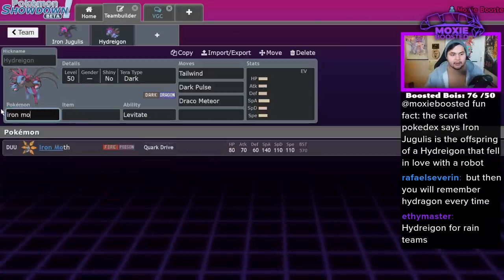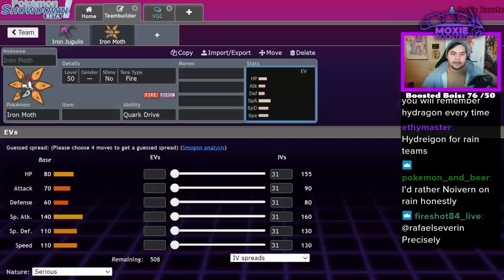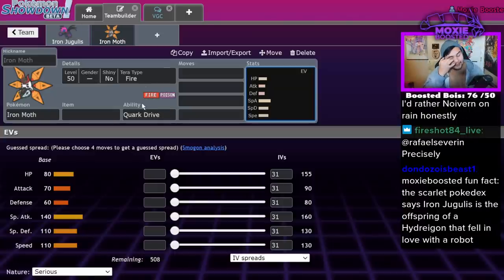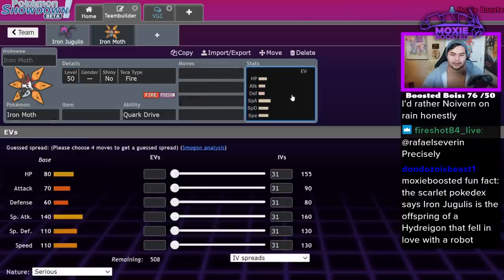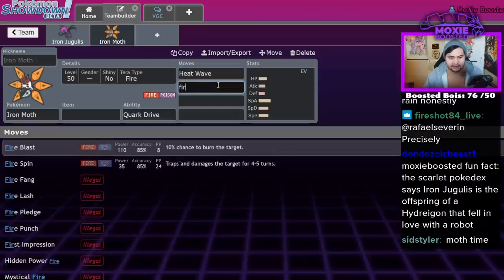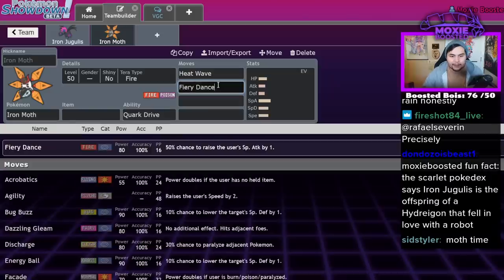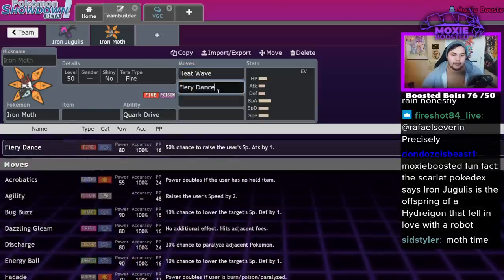Iron Moth. This is another future Pokémon — future forms benefit from Miraidon's Electric Terrain and not Torkoal, but this one wishes it benefited from Torkoal because a Fire type with Quark Drive would be crazy. That said, you could just Tera Electric if you want to do something crazy. It gets Heat Wave but also Fiery Dance — both are good options. You don't want to run both because you need coverage on this guy, so it's a hard decision.